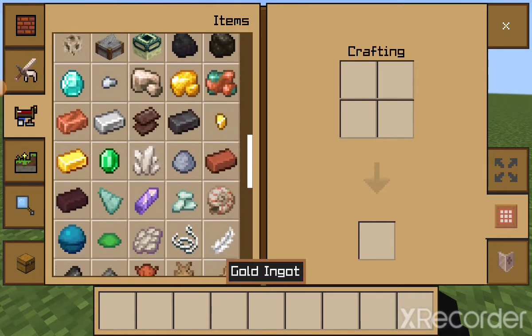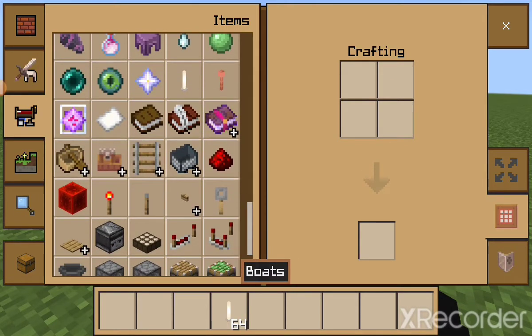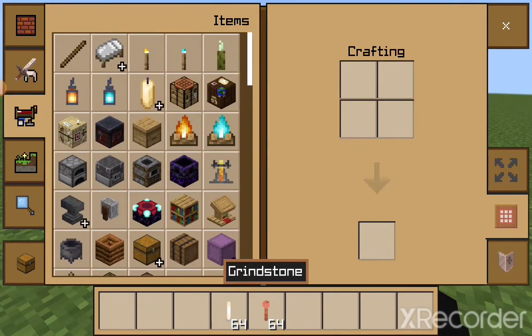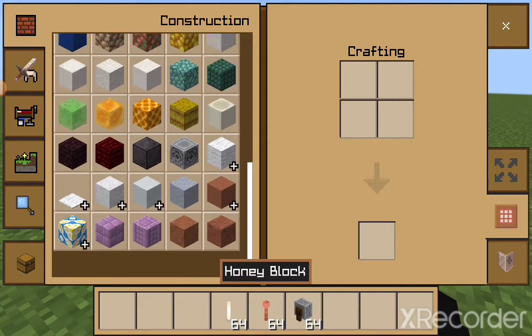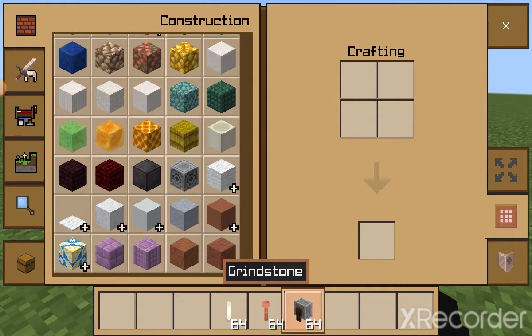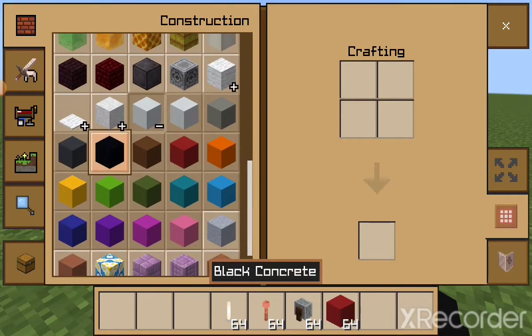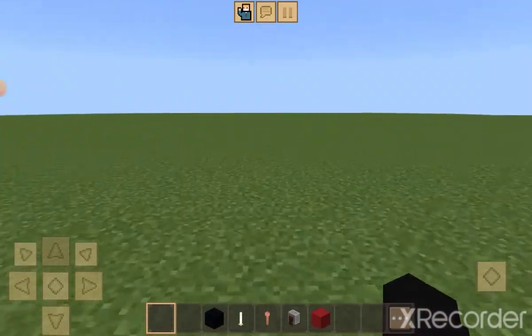...and you want to do a katana, this is what to do. You're gonna want stuff to make it look like a little stand. You'll want a grindstone, lightning rods, and an end rod. You'll also want some black concrete and red concrete.